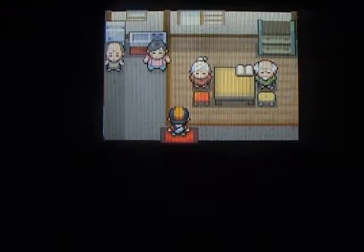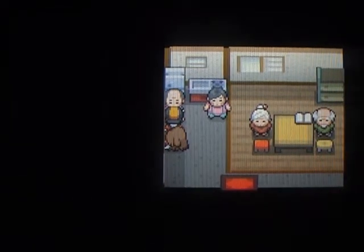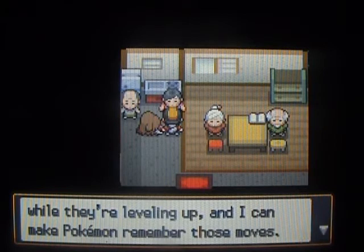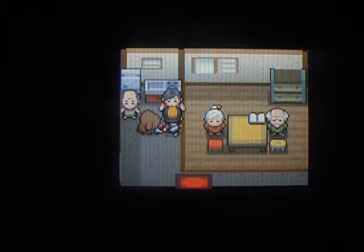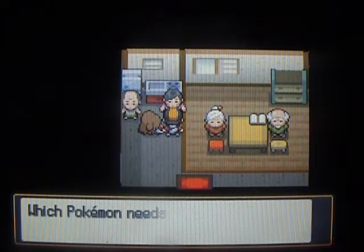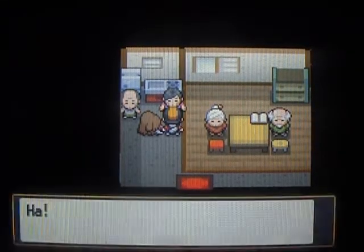Let's walk in here because I want to actually do something. This is the Move Deleter — I don't want to talk to him. What I want to do is talk to this guy. He says: 'I'm the Move Maniac. I know every move that Pokemon learn while they're leveling up, and I can make Pokemon remember those moves. It'll cost you — I'll make a Pokemon remember a move if you'll trade a Heart Scale.' Which I have. And we got Ancient Power.